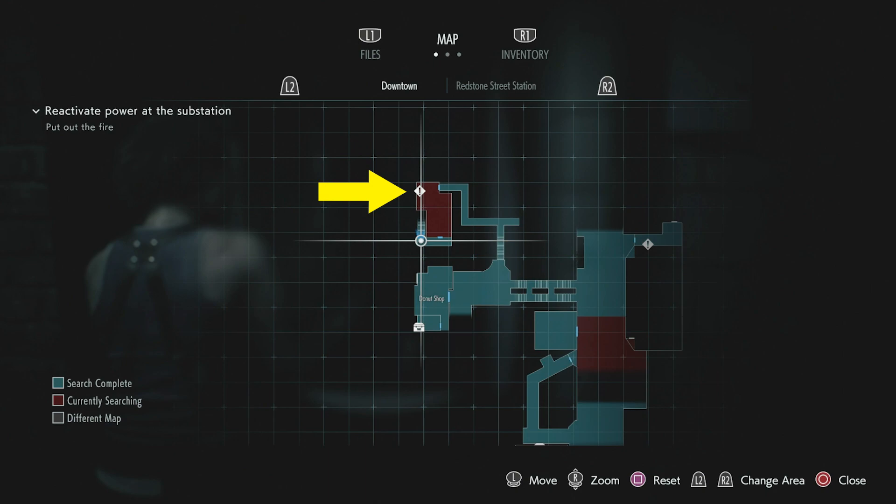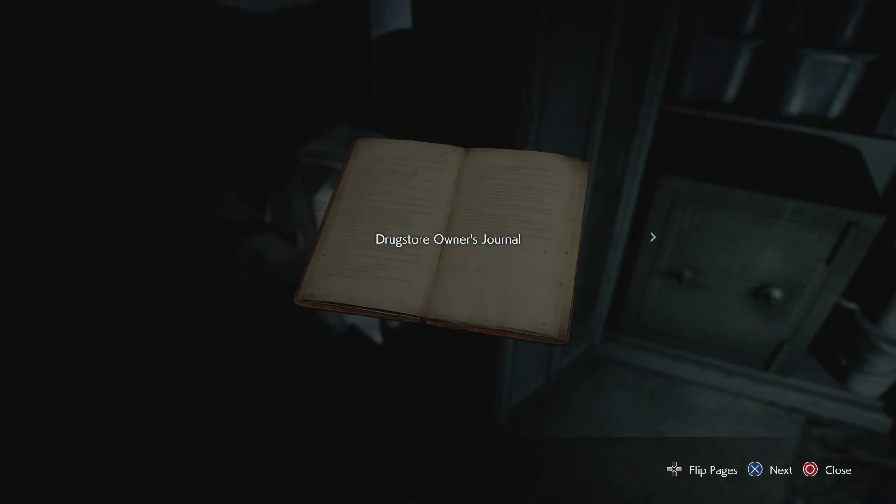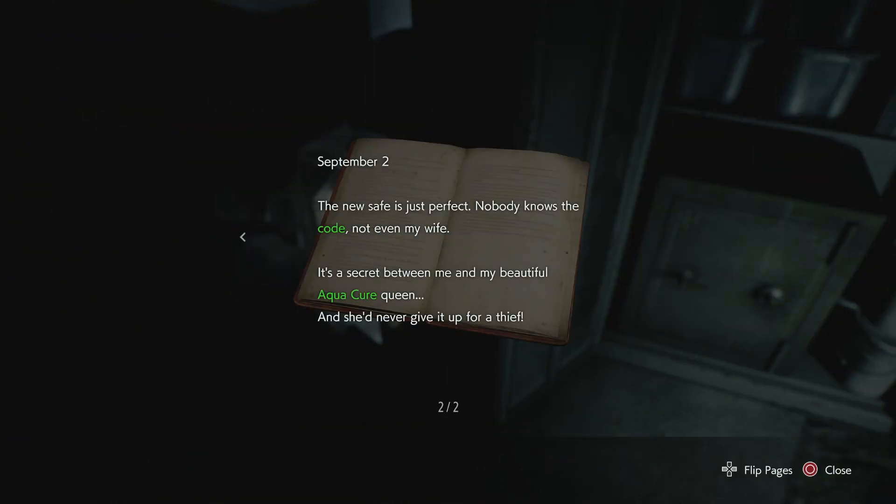In case you have missed it, the safe location is just north of the Donut Shop right here. On the second page of the drugstore's journal you have a clue of where to find the code for the safe, which is a secret between the AquaCure Queen and the drugstore owner.